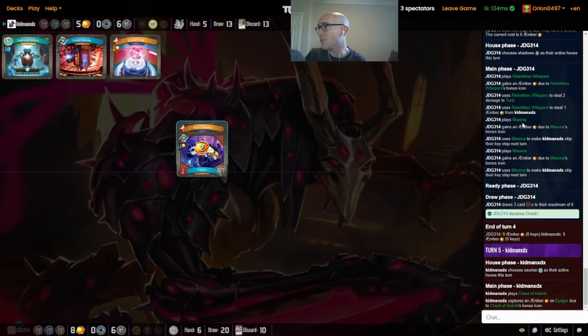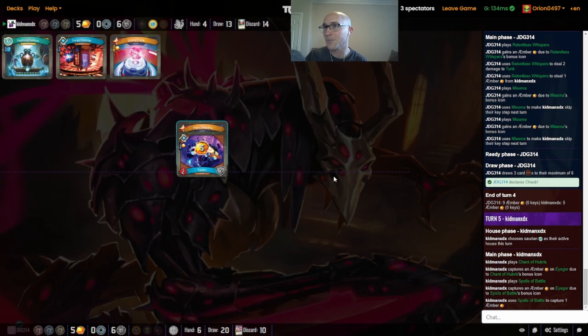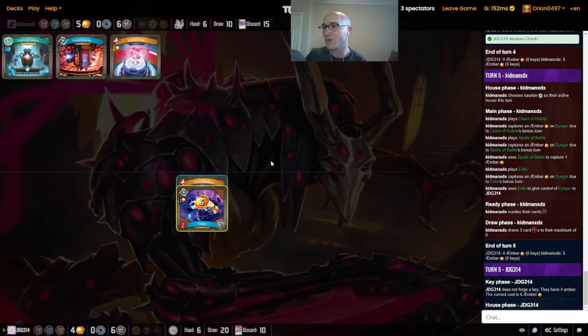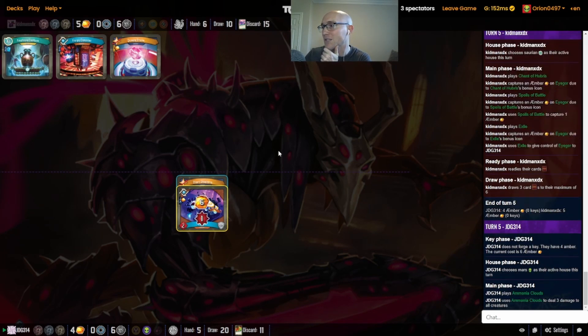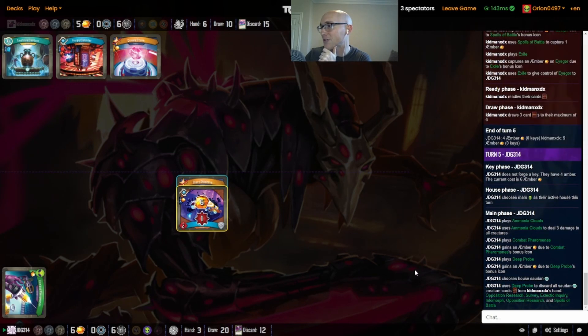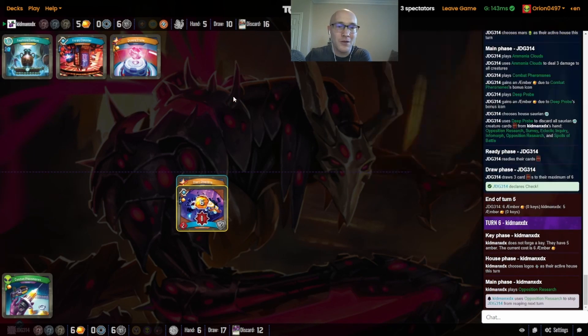Kidman is forced to Relentless Whispers his own creature because of the armor, and then we do see a double Miasma — both Miasmas are gone, with Kidman not even on check yet. But here we go — big Exile play. All the capturing with the Chant, all those used as capture pips from the Amphora, and then sending it over. He does not get to check on this turn, which gives JDG a little more time to find something like the Lash. Goes back into Mars — there's that second Deep Probe.